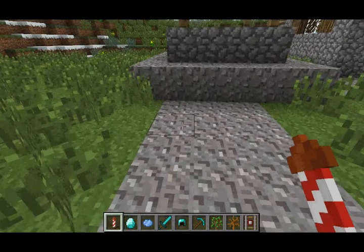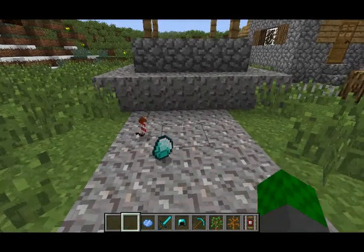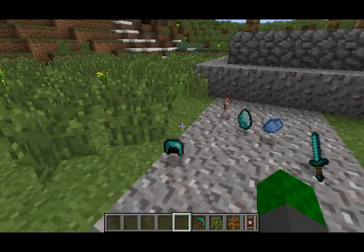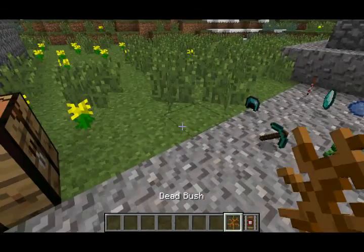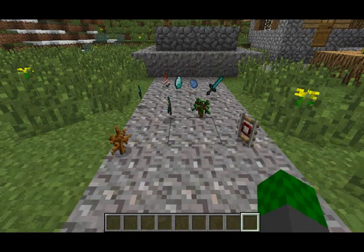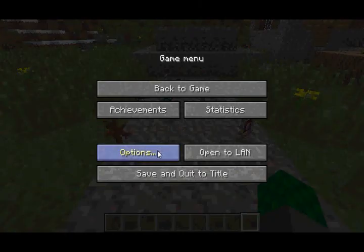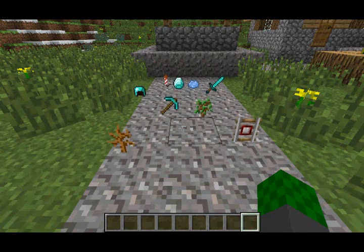The next feature is that items, when dropped, will now be rendered in 3D. I dropped a firework rocket there and it's actually being rendered in 3D dimensions. Here's a whole bunch of other items — diamond sword, diamond helmet, diamond pickaxe — they're all being rendered in 3D. The 3D items feature was originally a mod made by somebody in the Minecraft community. So the new 3D items coming to Vanilla Minecraft is basically another mod added into the game, which I thought was a pretty cool mod that deserved to be in Vanilla Minecraft.